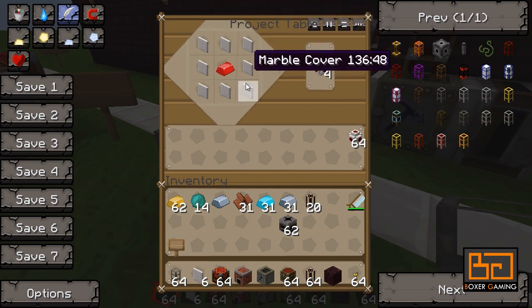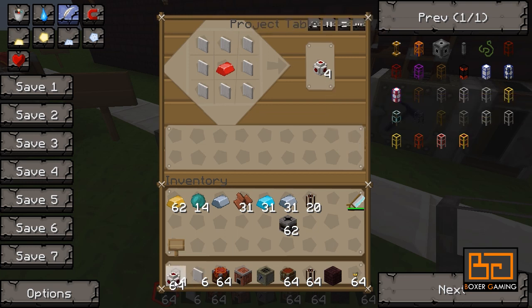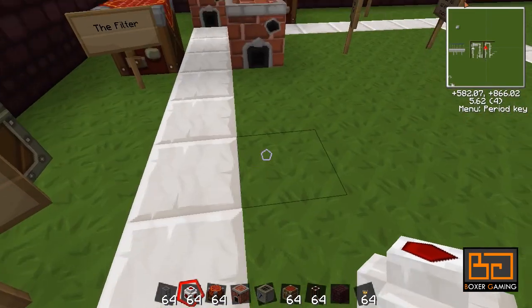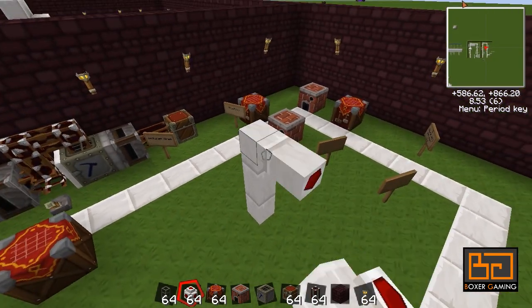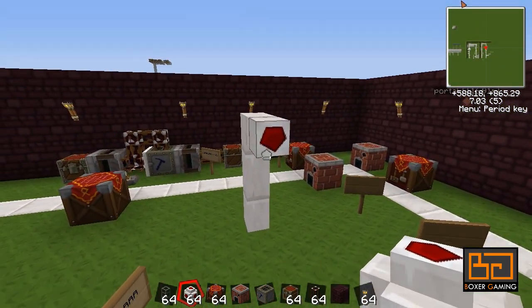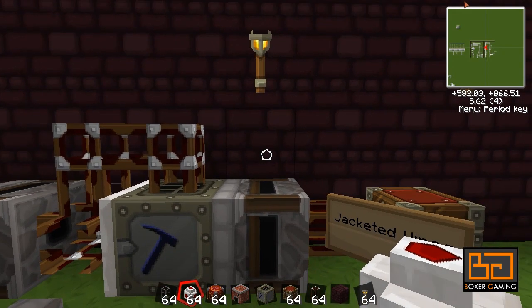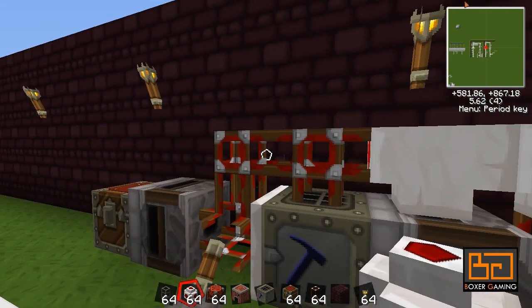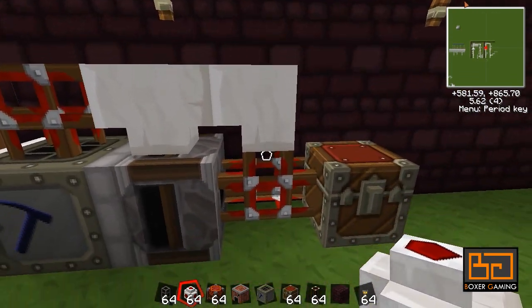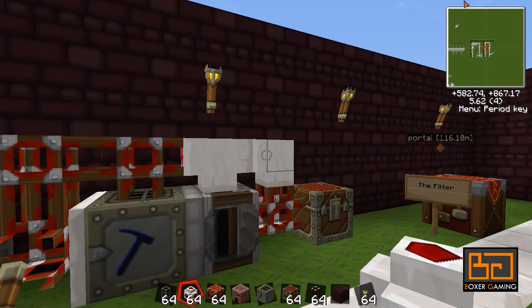RedPower has something called jacketed wires. You make these using covers in a hollow square with a red alloy ingot in the middle. You can use wood, stone, cobblestone — anything really. These jacketed wires can connect to any tube and all they do is transport power. So they're very useful and you're going to have to use them a lot.